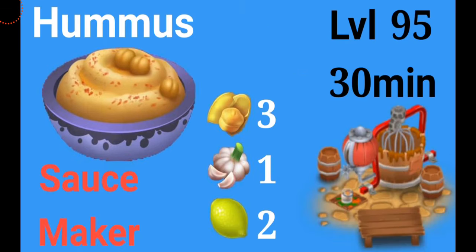First we have the hummus, which you can see in the bowl. It's going to require three chickpeas, one garlic, and two lemons. You'll be able to make this in your sauce maker. It's going to unlock at level 95 and it's just going to take 30 minutes. Remember, hummus is going to be one of the raw materials to make other products, just like lemon curd or any other sauce maker items — so make sure you save them after the update if you are level 95 or above.